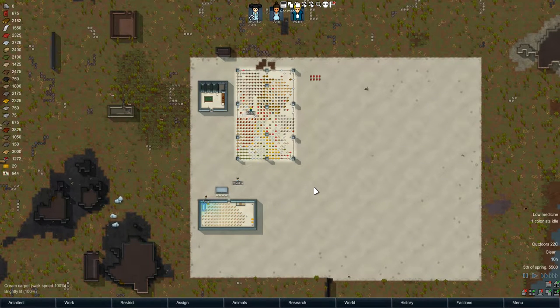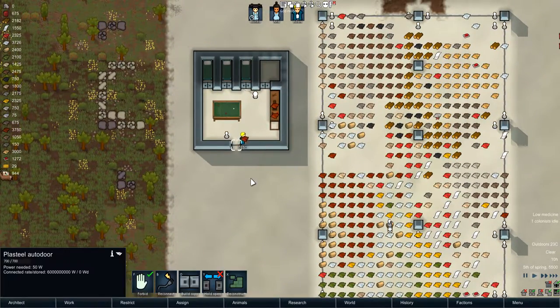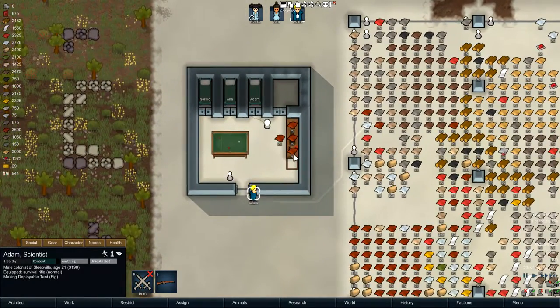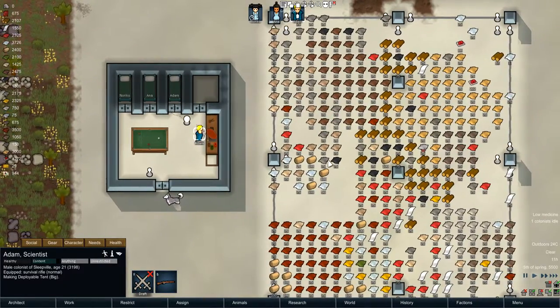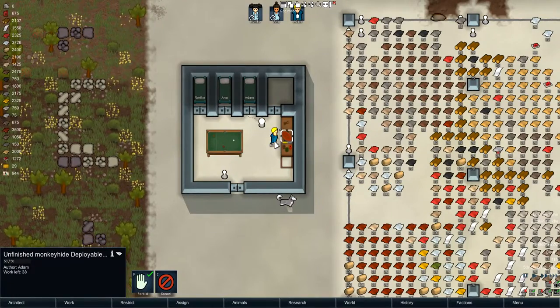When you own a caravan and you don't want to build a base or anything, you can actually just use this mod to do exactly that — just set up a small little tent. As you can see, the colonist Adam is just busy making a tent quickly. You need quite a bit of material; this is the bigger one, so it's 400 textile, which is either leather or cloth, and it takes about a hundred work.